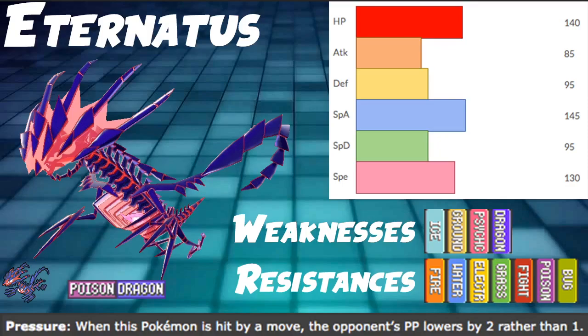It's fairly naturally bulky, as well as very fast with an absurd Special Attack stat. It does a lot of work. It has four weaknesses on that Poison/Dragon typing — Ice, Ground, Psychic, and Dragon — which are all admittedly really bad weaknesses. We have really big powerhouse Pokemon like Shadow Rider and Landorus that just hit those weaknesses so hard that it makes it pretty tough for Eternatus to work in this meta.